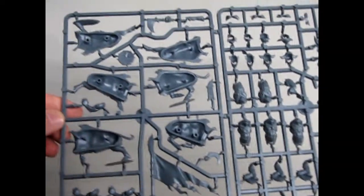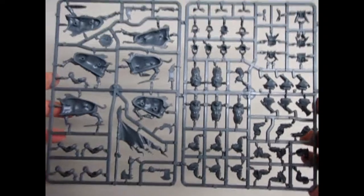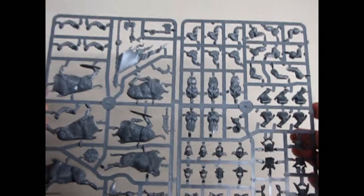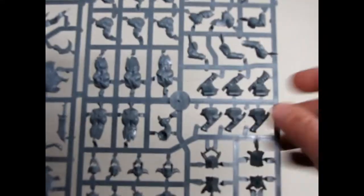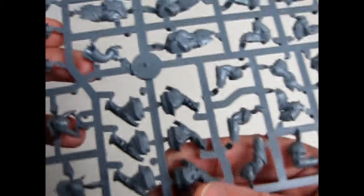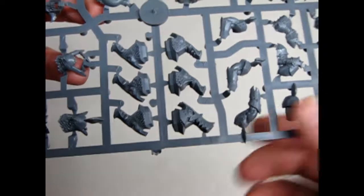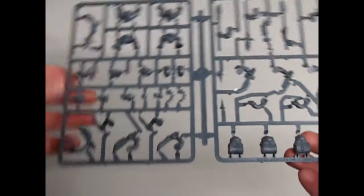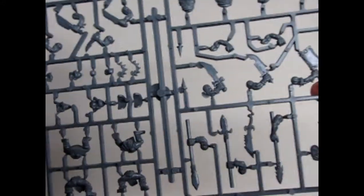And here we have more of the orc boar boys sprue. There's the back side and there's the front side. You can see the orc bodies and the different boar heads — remember there's a jaw that goes on here as well. Here's the second sprue for the regular orc boys, which is similar to the first — in fact, a direct duplicate.